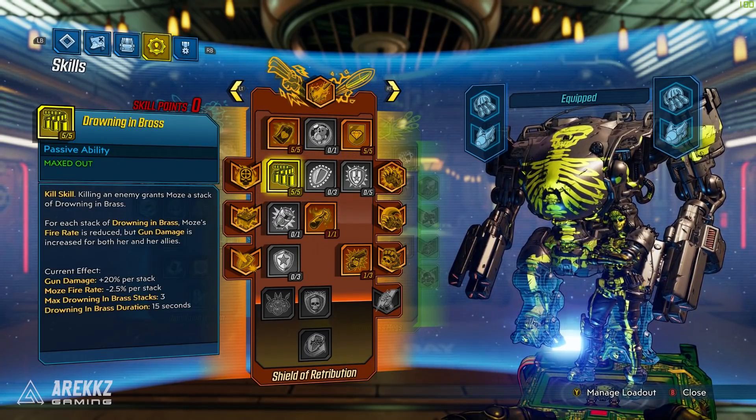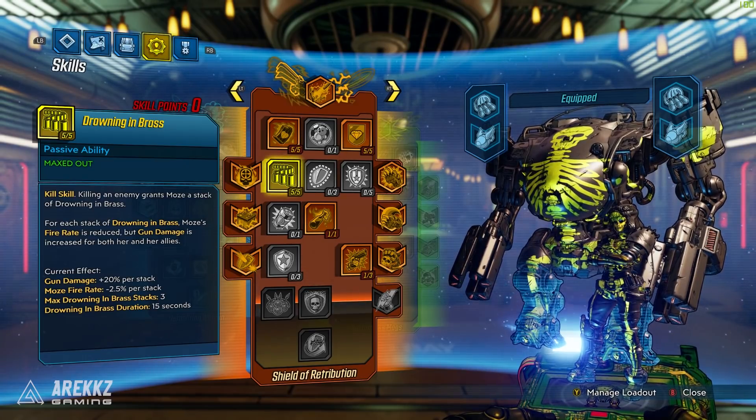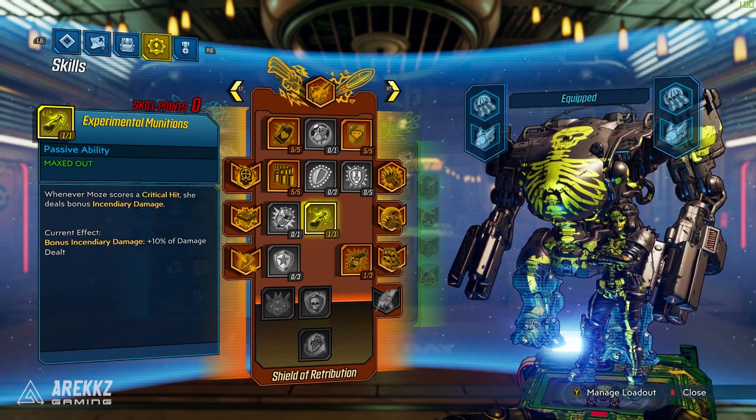You then want to go and max out Drowning in Brass, which is a kill skill. Killing an enemy grants Moze a stack of Drowning in Brass, and for each stack you have, Moze's fire rate is reduced but gun damage is increased for both her and her allies. Good for pushing up that gun damage. You then want to go down to the middle tree and max out Experimental Munitions, where whenever Moze scores a critical hit she deals bonus incendiary damage. And remember, because of the skill in the Demolition Woman tree, your grenades can crit, so that also links in together.